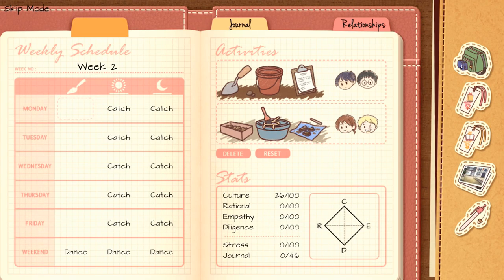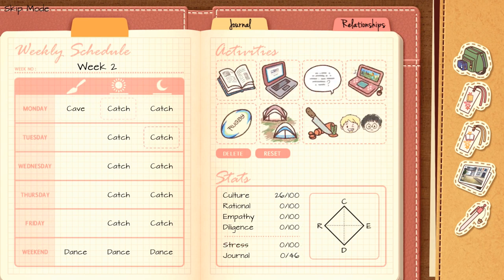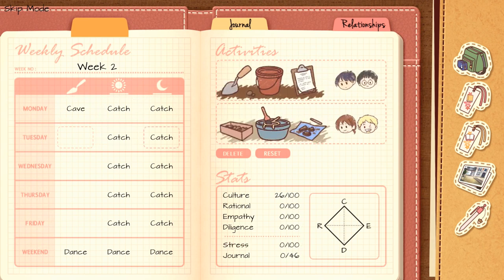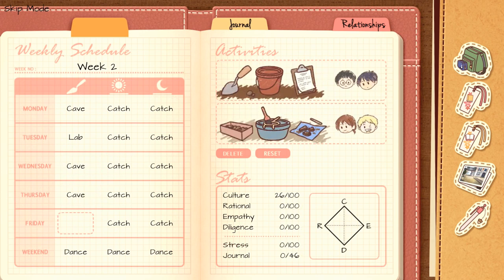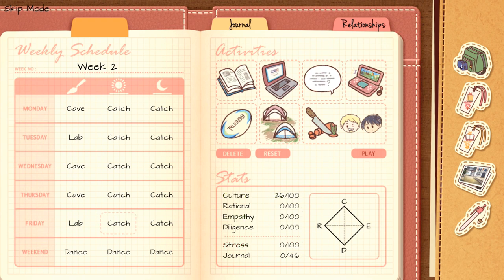Now choose some more options. For Monday, choose Cave. For Tuesday, choose Lab. For Wednesday and Thursday, choose Cave. For Friday, choose Lab. So it's Cave, Lab, Cave, Cave, Lab. Go ahead and start up.